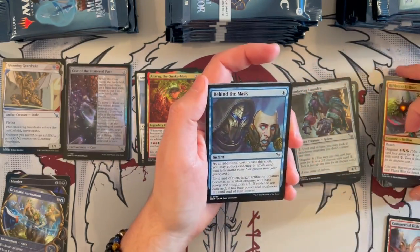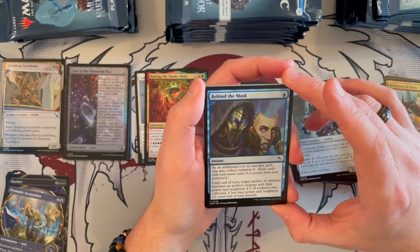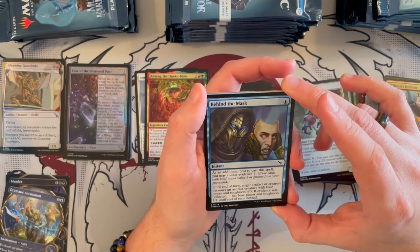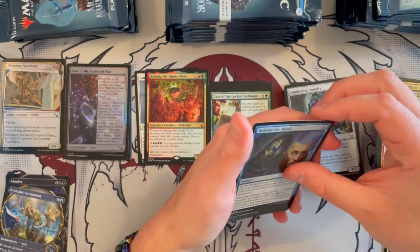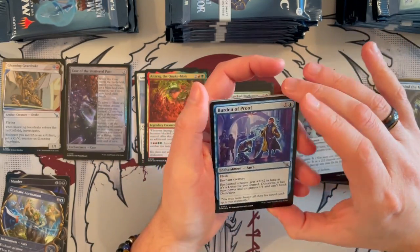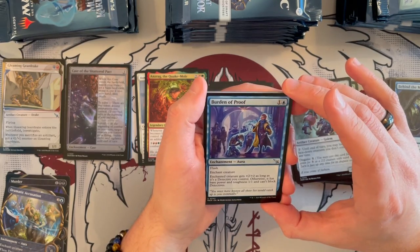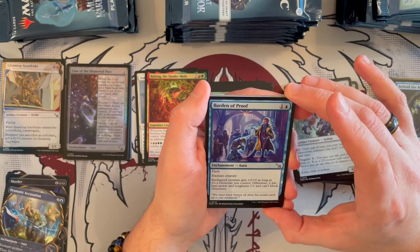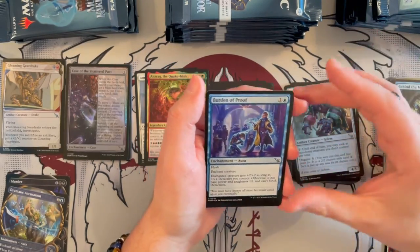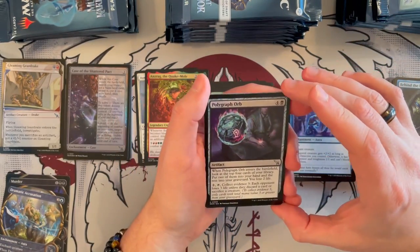Behind the Mask — one blue, it's an instant. As an additional cost, collect evidence 6. A creature or artifact becomes a creature artifact with base power and toughness 4/3; if evidence was collected, it has base power and toughness 1/1 until end of turn instead. Could be a combat trick either way — depends on how the games go. Burnproof costs 2, it's a blue enchantment Aura with flash — so that's always good. It enchants a creature; the creature gets +2/+2 as long as it's a Detective you control. Otherwise, if it has base power and toughness 1/1, it cannot block detectives. So it's like a Pacify with flash — not bad, actually. A double-use Pacify.